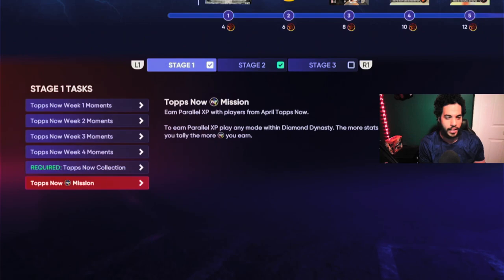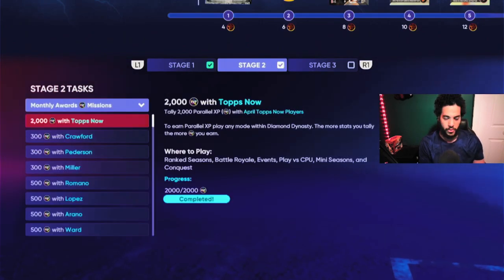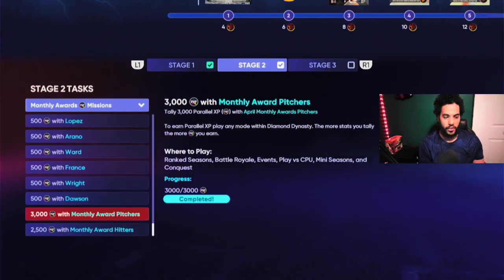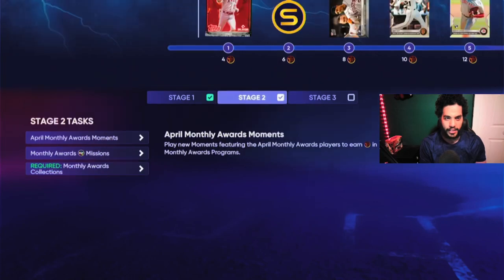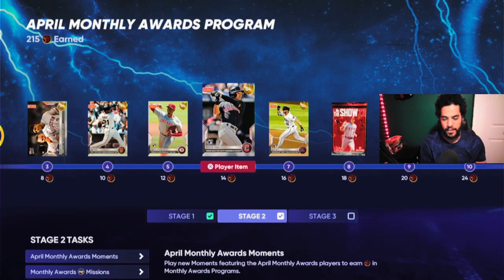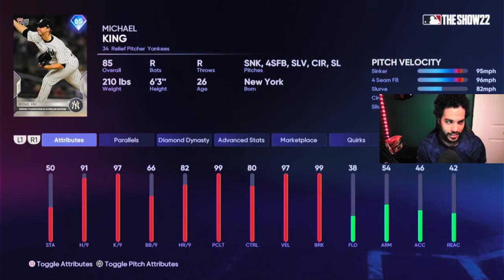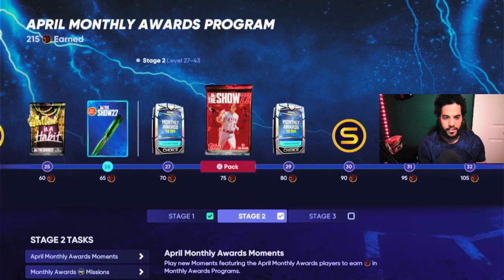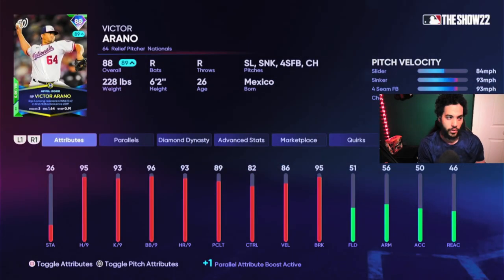I don't know why they made it like that — it's really stupid. Once you get to Stage 2, it's going to show you all these cards: monthly awards pitchers, monthly awards hitters. I have to tell you guys, there is a difference between monthly awards and Topps Now. Any card that looks like a Topps Now card — like these — these are Topps Now. These cards right here that have the blue border on the bottom with the logo on the top left — these are monthly awards.